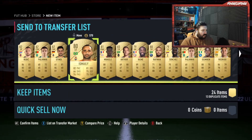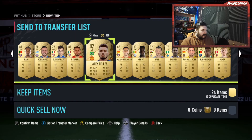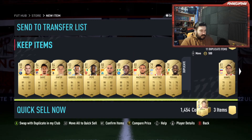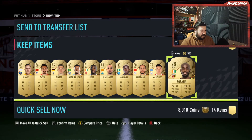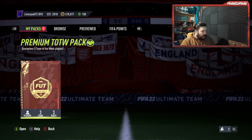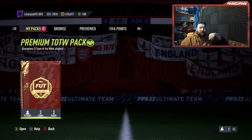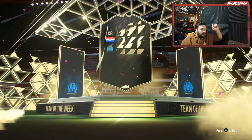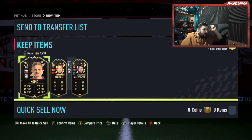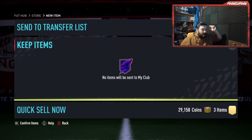We'll get rid of Rodriguez and Mason Mount can go up there — everyone else can pretty much go. Wow, a lot of duplicates there, worth 8,000 coins. Really was hoping for something better. This is the last chance we've got to get Mo Salah. He's still available in packs until next week's Team of the Week. Nope — you can tell by the small walkout it's Kalakar and I've already got him. So this is going to be 30,000 coins worth of trash. Off they go.